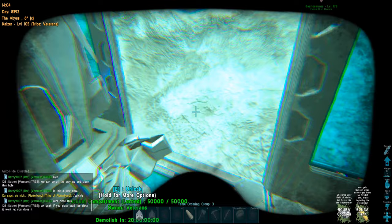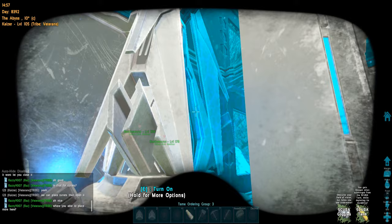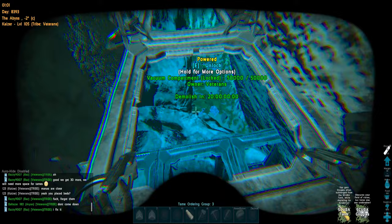But my tribe mate opened the wrong vacuum chamber — now it's obstructed by the transmitter and we can't close it. I had to replace the vacuum chamber to close it, but then we couldn't open this one, so we lost the transmitter. We're gonna have to get another transmitter soon. Our first turrets are placed for the defenses — when you open the vacuums, turrets are practically floating.